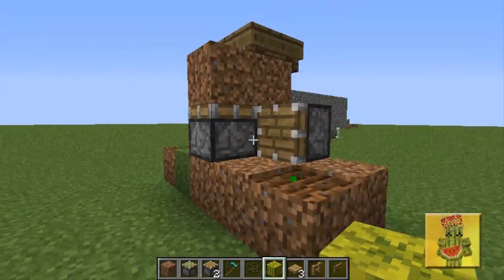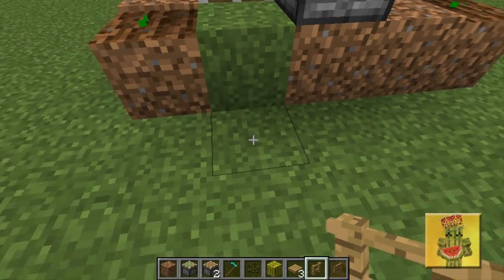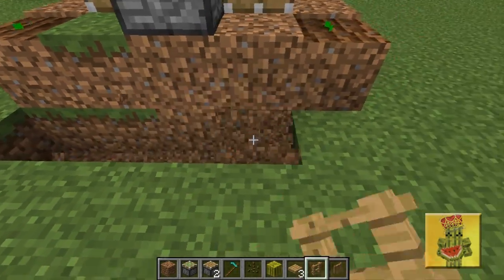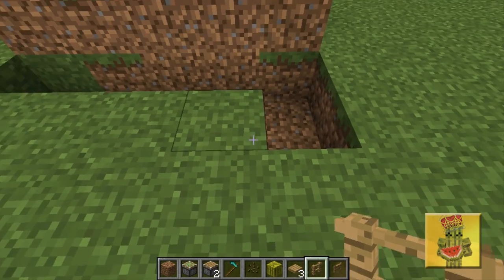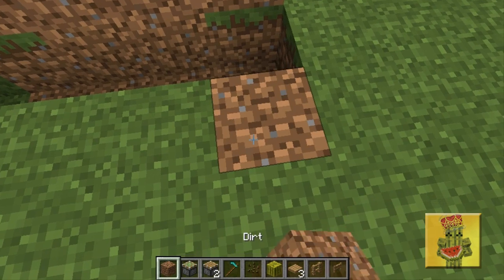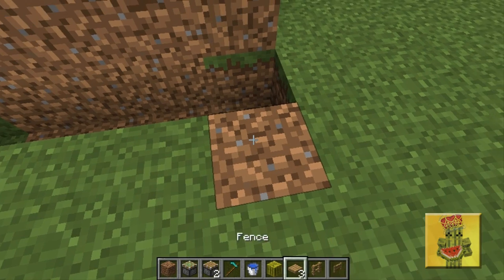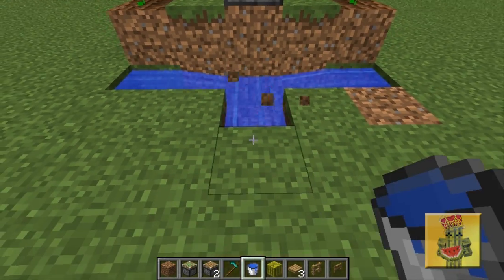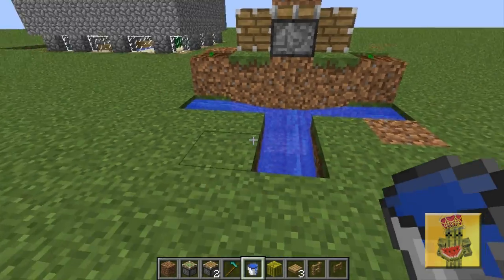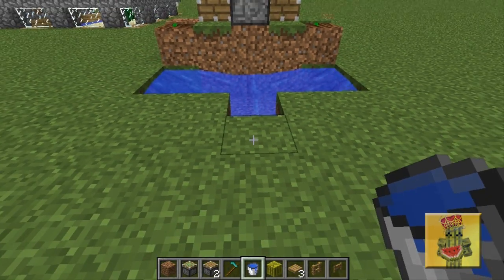Now I'm going to show you how to decorate it. What you need to do is dig up five blocks, then add a water source left and right. Get your bucket of water, put one in the right corner and one in the left corner — there should be a middle block that isn't moving. Then you dig down directly like that. Just copy what I do in the video, it's really simple.